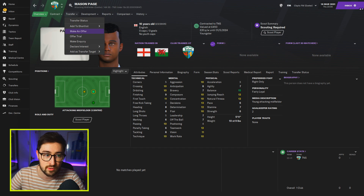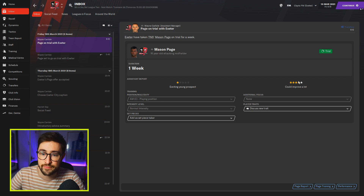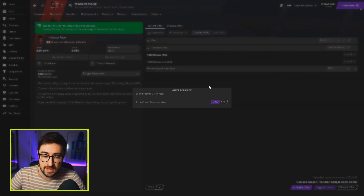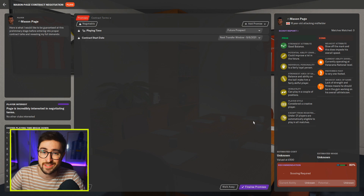I've added myself as manager for Exeter. Let's offer him a trial and see how they rate him. He's already one star for the first team with four, maybe five stars in terms of his potential. Mason Page, let's make an offer — his value is £450, but they'd accept 8K. Let's say 5K — they would accept 5K. For a player that is already one star for the first team at 16 years old, that is a bargain. Also remember, they don't sign the contract until they turn 17, so if you've got a 15-year-old, that's two years where you're paying them £5 per month on a youth contract. They want £150 per week — really, really cheap.